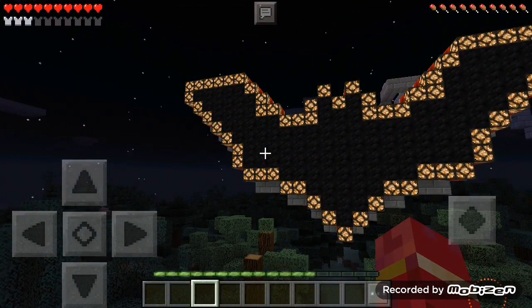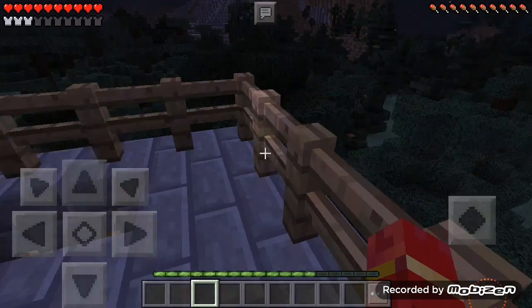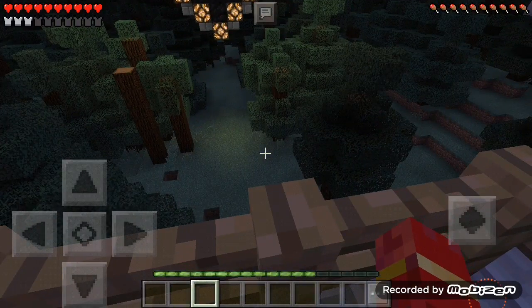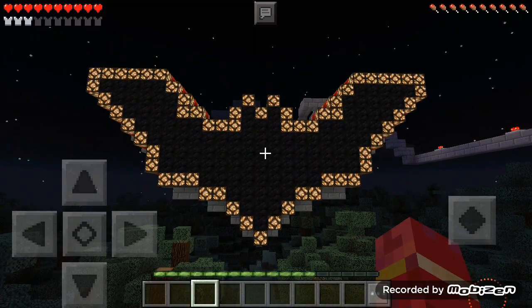I was thinking if the bat could fly towards you that would be fun. This map is cool but could use more stunts. I prefer more redstone, and if he can make the Batman cave mixed with the Batman mod, that would be great - tell me in the comment section.